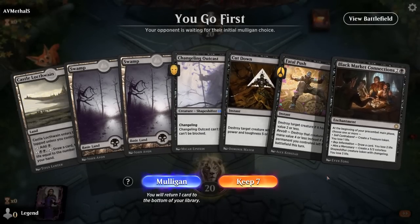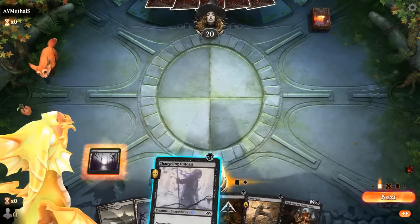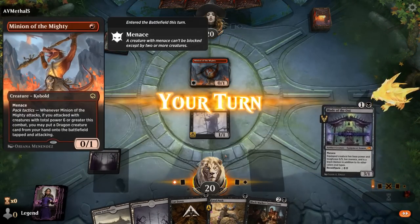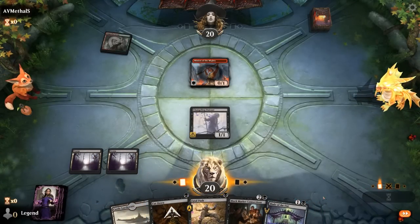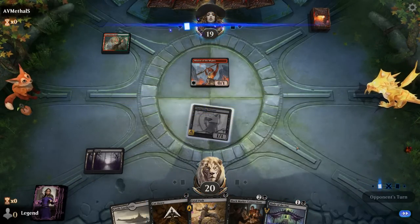We're on the play and our hand seems functional — some early removal and Connections as our card draw engine. Opponent is aggressively mulliganing, which points towards maybe a combo deck. Hopefully our removal will come in handy. Opponent shows red-green and a Minion of the Mighty. I could try and wait for the opponent to go all in on Minion since we have two removal spells. Wouldn't recommend it with only one, because they could have a protection spell as well — but this seems worth the wait.